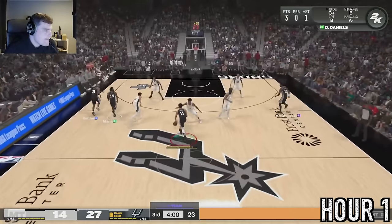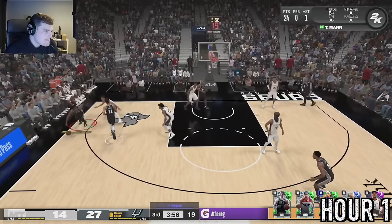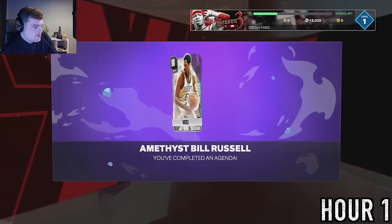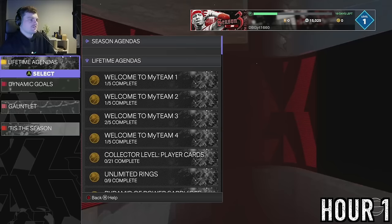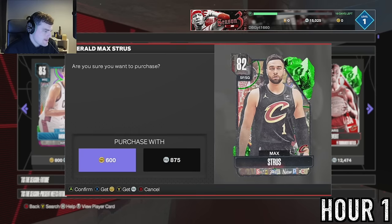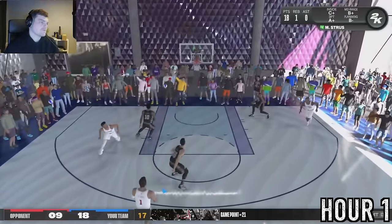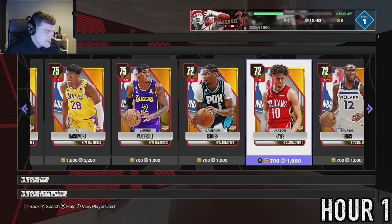We needed 27 points with a player so I decided to go into the three-point challenge and do this with Terence Man - a pretty easy one for a guy who shoots as well as him. We should have Bill Russell now. We got Bill Russell - he'll help us get some things. We then need Cleveland Cavaliers three-pointers and I used Max Streus for that, a very cheap card at around 800 MT for an elite shooter.